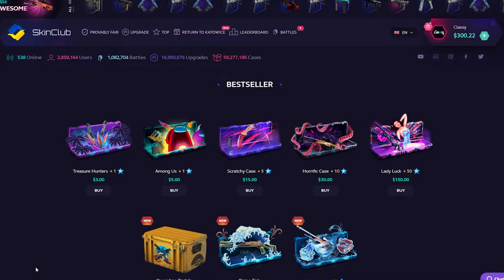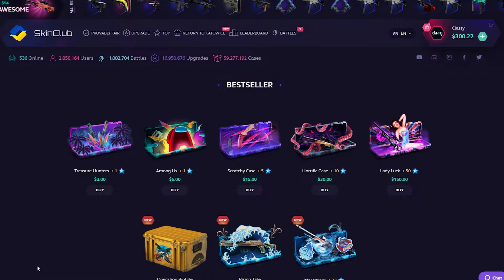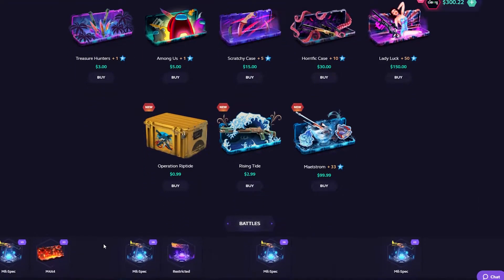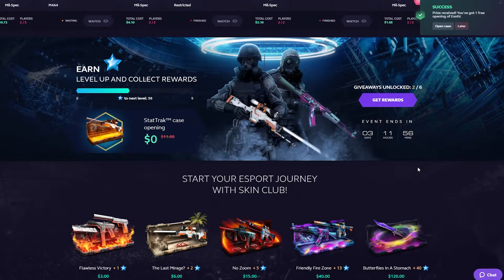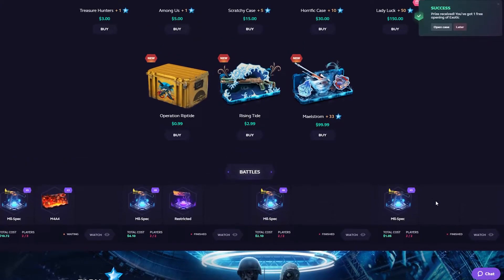Hello, it's B Classy back with another video. We are here again on skin.club with $300 in the balance. We're going to be doing some cases today and also showing off their new event — the Return to Cataways event — where you get huge rakeback from it.